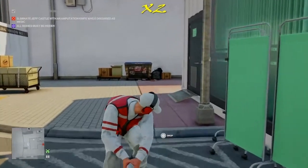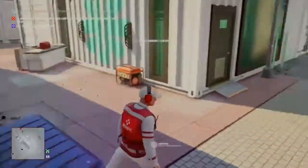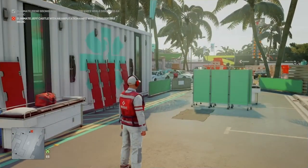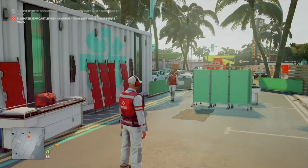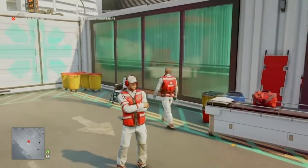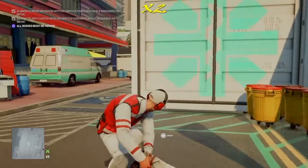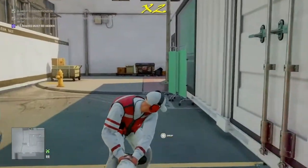With that guy safely tucked away we now have a small area in which to work. We retrace our steps to the front of the medical centre and wait — hopefully by now our target has finished his conversation and will eventually make his way to sit down on the bench just behind us. Once he passes us we pull out our amputation knife and throw it at his head. Then we grab his body and drag him around to the back of the medical centre into the waiting dumpster.